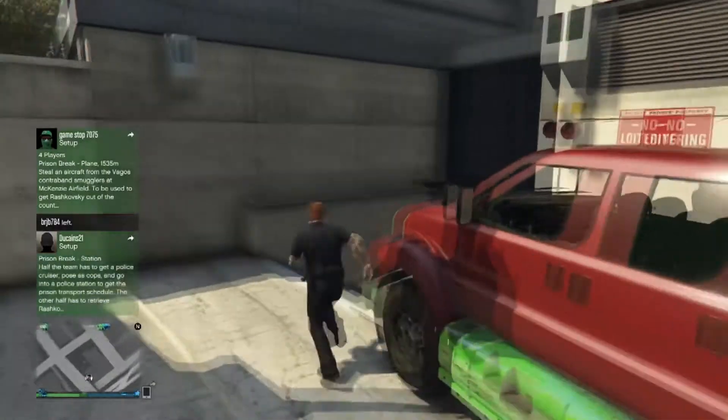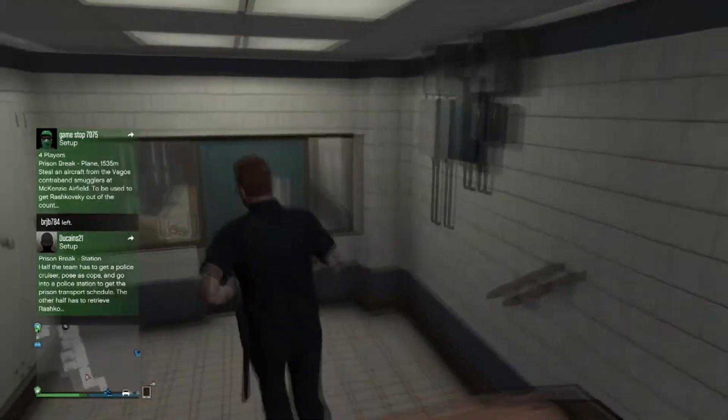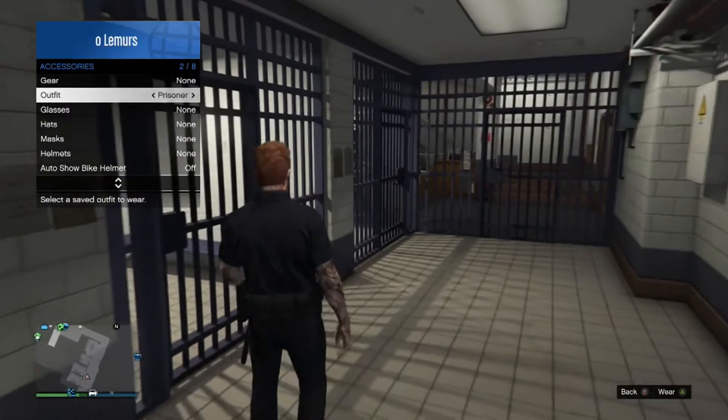A lot of doors in here, they don't look like you can walk through them, but you actually can. Also you don't have to have a police uniform — you can do it with anything on, I just decided to have one on. And I'll actually change it to a prisoner.